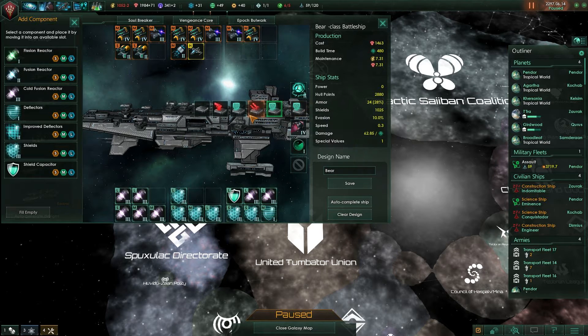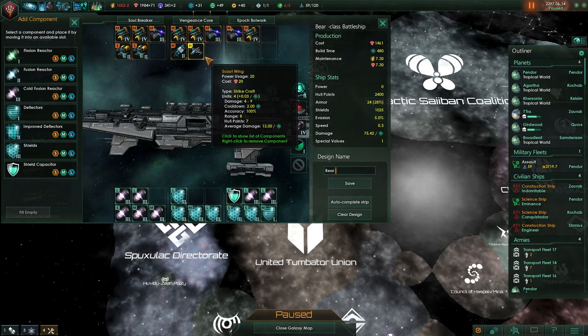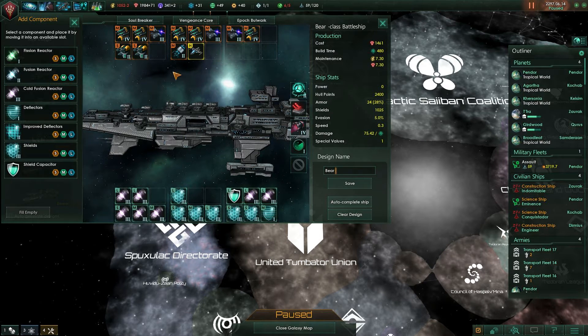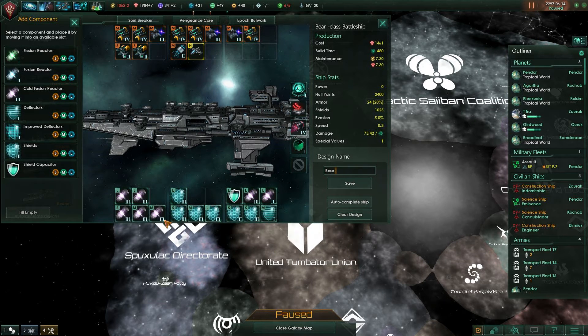It just swapped out — it actually swapped it out and gave me a missile, which is interesting. It gave me a scout wing. Actually, I had a scout wing, and it gave me a missile. I'll go with torpedo because it does mean we get to vary out some of our damage a little bit. And we've got large shield capacity, extra shield generation, 1025 shields, which is great. And lots of power. I think this works pretty well.